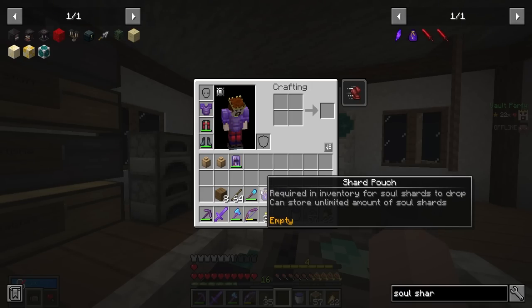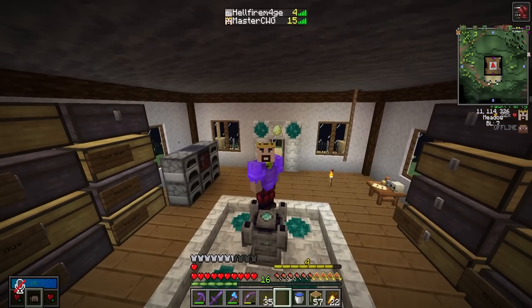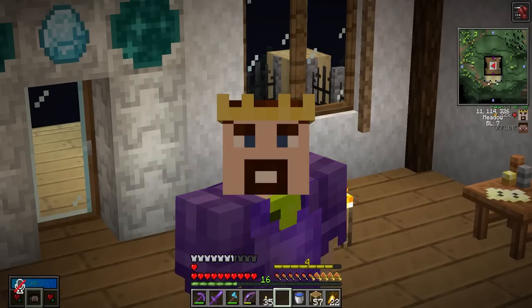Nice. So apparently you don't really have to do anything else. Next time we enter the Vault, we should be getting Soul Shards. It looks like Hellfire Mage is online right now and he said he wants to run a Vault. So let's get into the Vault right away.